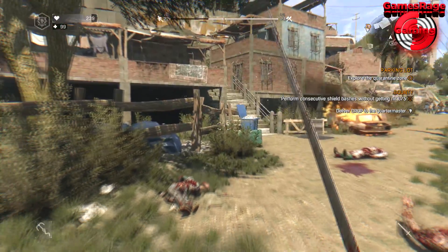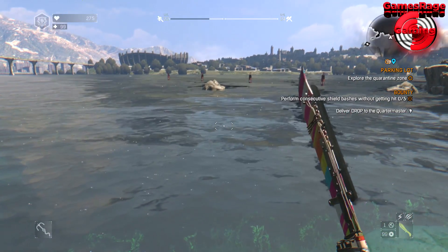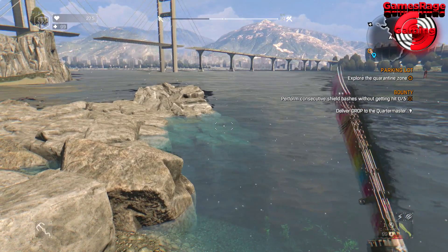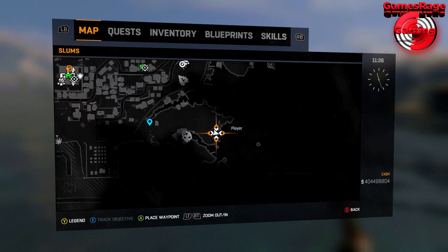Hello guys and welcome to another video by Games Rage Gaming. In this video today I'm going to show you guys where the blueprint is located for the Excalibur sword in Dying Light.